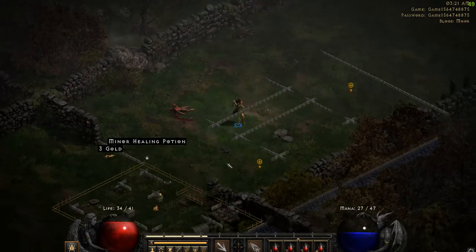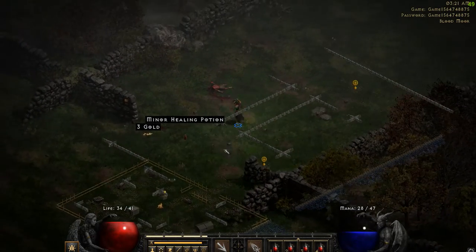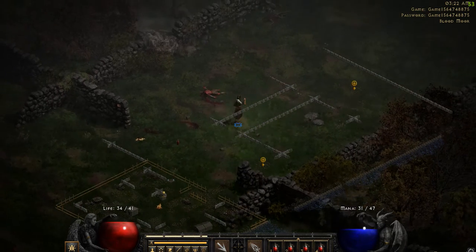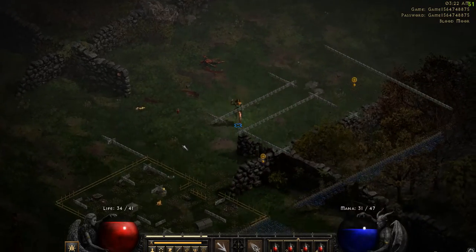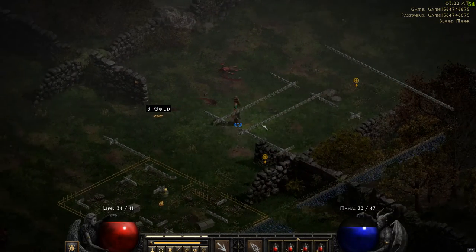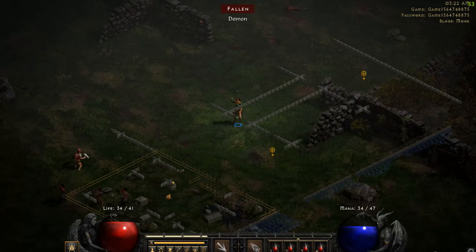Pretty nice and simple. Another cool little trick for new players is, if you hold down Alt by default, it will make the items show up. Normally you can't see what they are unless you hover over them, but if you hold down Alt, you can see what they are, and it's a little easier to pick them up.